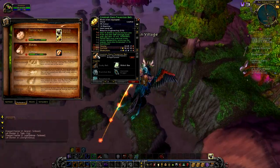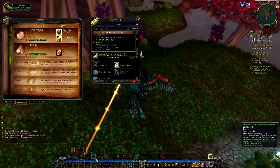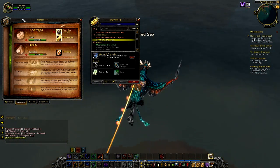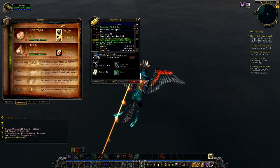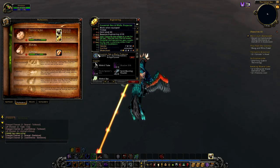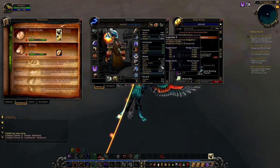Like the gnomish harm prevention belt — unfortunately I can't find a dusky belt anywhere. But I have made two funny tools: the gnomish shrink ray, which reduces the target's attack power by 250 — and at level 24 that's quite a lot — and the gnomish net-o-matic, which nets the target for 20 seconds, basically roots it in place, which could be very handy. These are both trinkets.